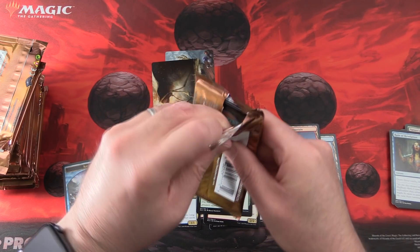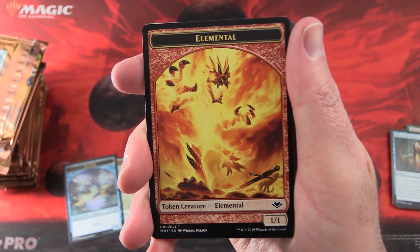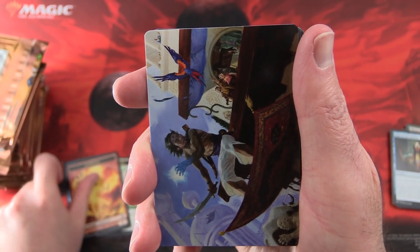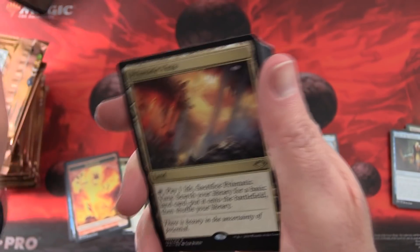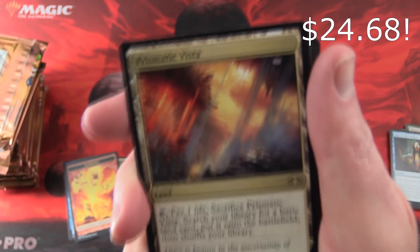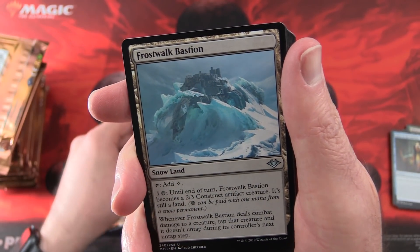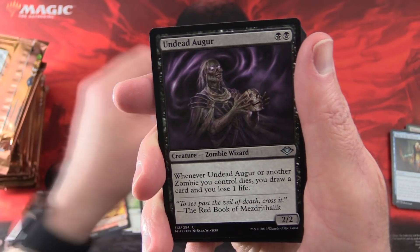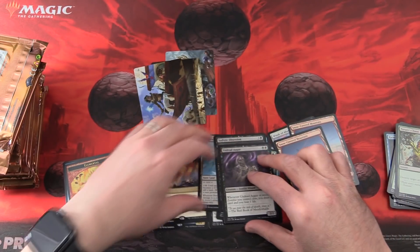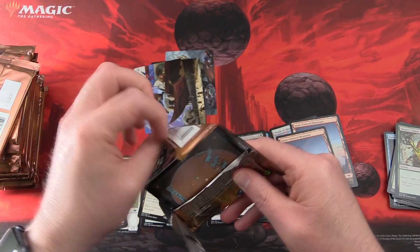I would not recommend going out purchasing a ton of these individually. You're better off buying a whole booster box — much cheaper that way — or picking up some packs from your local game store. Next we have an Elemental, a Guy on a Flying Carpet, a Snow-Covered Mountain, and a Prismatic Vista. First big hit! These lands are doing rather nicely from a price perspective. We have Frostwarp Bastion, Sadistic Obsession, and Undead Augur.